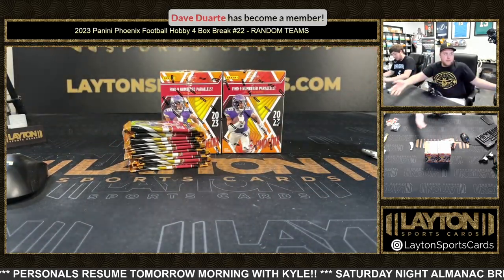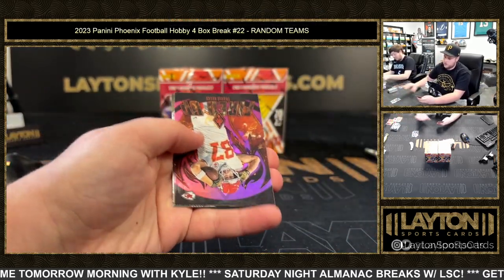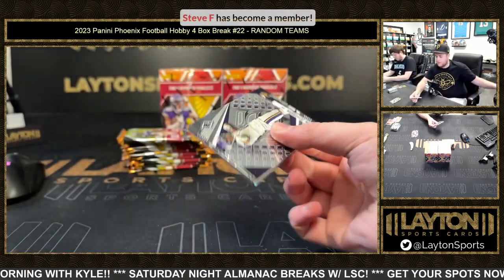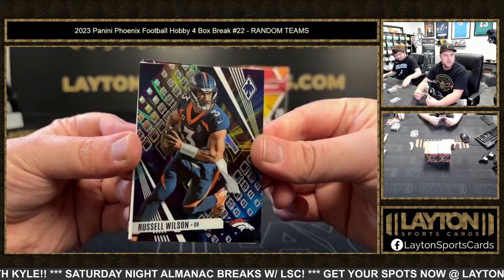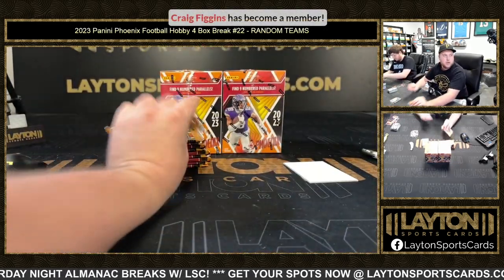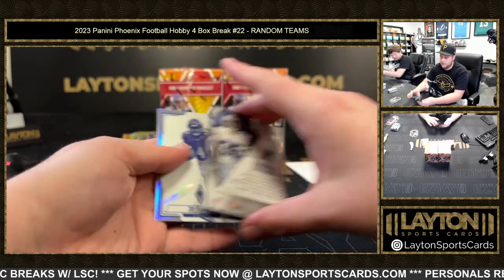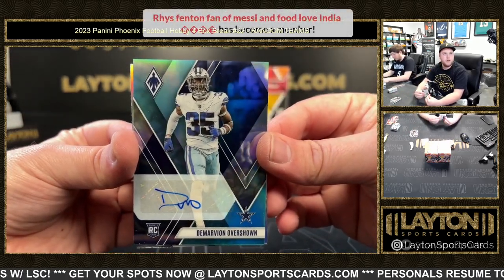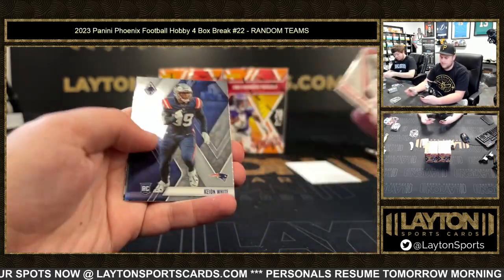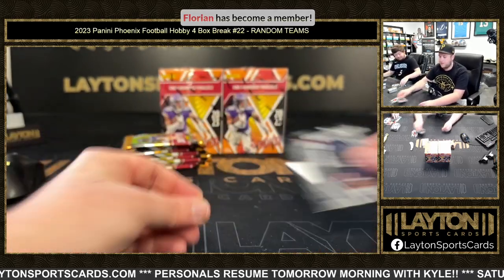As soon as that fills up and we rip it, we'll be right into Almanac — right into Almanac box. Aaron Jones, Travis Kelce pink to 175. Russell Wilson color burst. Jordan Love to 2199, Bijan silver. JSN, De'Von Achane to 125 on the teal rookie auto — congrats on that one. Silver Hendon Hooker, Lamar Jackson to 125 teal for the Vikes and base.